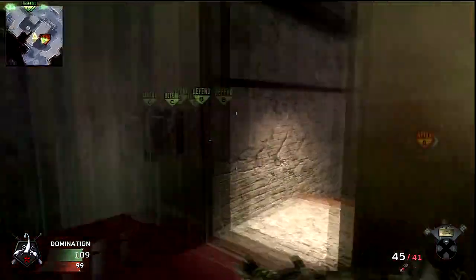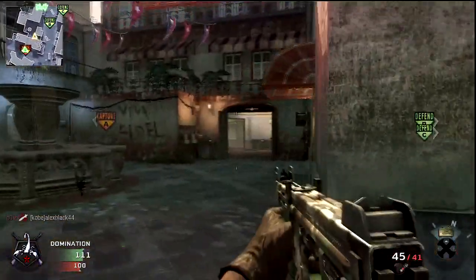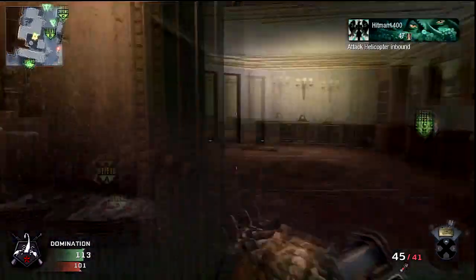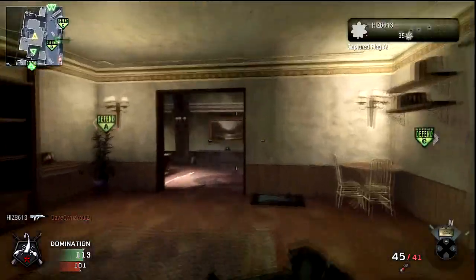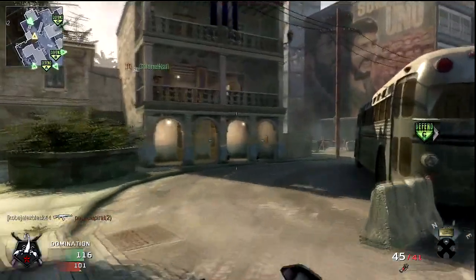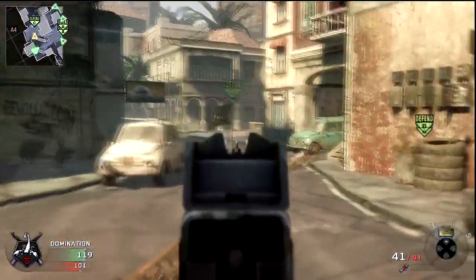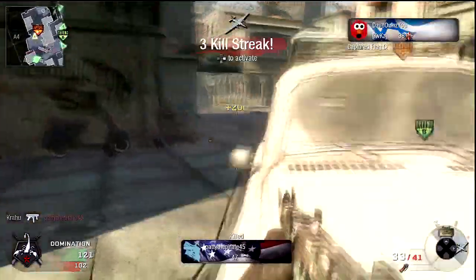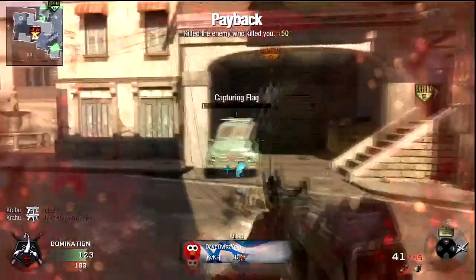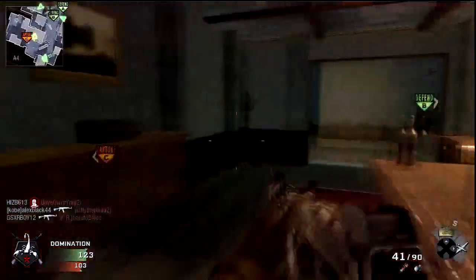I'm using Scavenger with Tactical Mask. In a previous game I forgot to equip Tactical Mask Pro with Scavenger, and I got so annoyed because it was constant flash spam and stun spam and all that good stuff — that was pretty whack. So I decided to equip Tactical Mask Pro. Guys, believe me, it's more useful than you think — Tactical Mask Pro is beast.